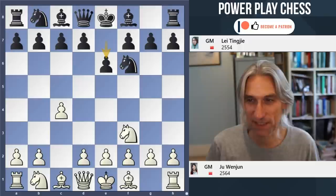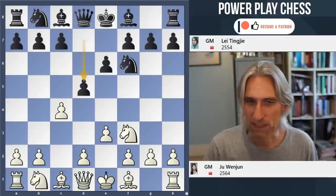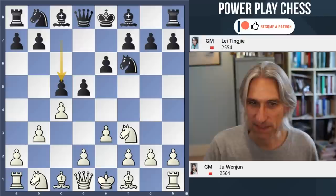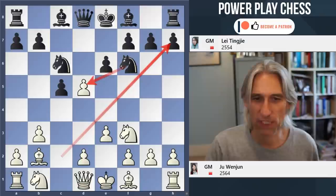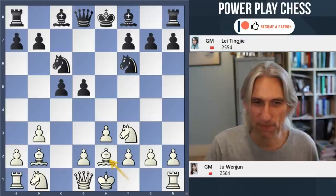Knight f3 — a cagey start. It's an English; might well transpose into something else. e3 — that's quite trendy. We might go into some kind of Queen's Pawn game with d4. So d4 is possible here. b3. We still might go into some kind of d4 opening. c5 — Leiting Ga claims some centre. Nd6, and now cxd5.